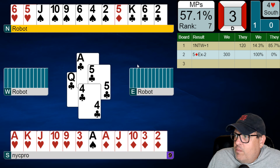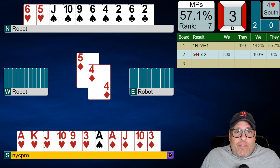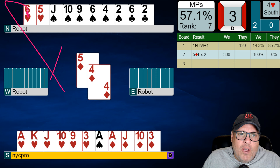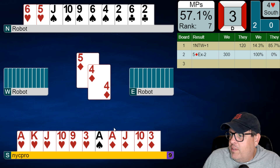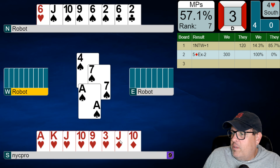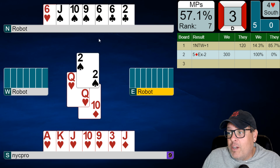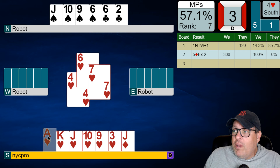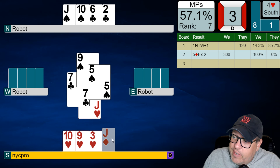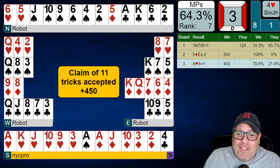First things first - ace of clubs, we're going to win that. King of clubs, we'll throw a diamond. Now let's do some trumping in the short hand. This is what we're always looking for - shortness in a side suit, diamonds, and relative shortness in the trump suit. Every time I ruff a diamond, plus one in the trick ledger. Ace of diamonds, diamond, trump a doodle do. Spade back to my hand - singleton ace, always a good play. Diamond again. That queen of hearts we don't have to lose in the trump suit - they draw a trump and all we have left is that diamond loser. We can just claim. 78.6. Nice, trending in a good direction after a bad first board.